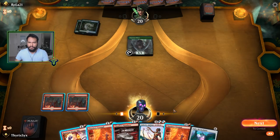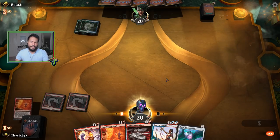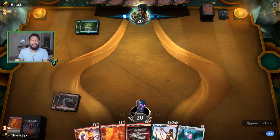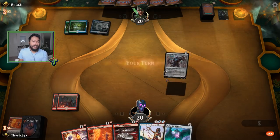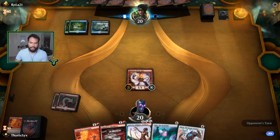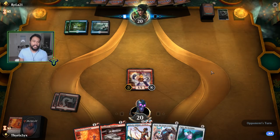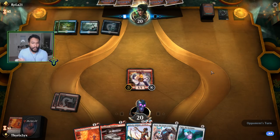I probably should just kill this — you always bolt the bird. I would like to get Runaway Steamkin out instead but I just don't want my opponent ramping. I lost against Esper Control because I kept a three-lander and didn't draw any more lands. Then I played against Dimir Control and they had a ton of discard. I was doing really really well because I had a Steamkin, but then we had to leave to go to the store for medicine, so that's a no-contest. I think I would have won, but whatever.